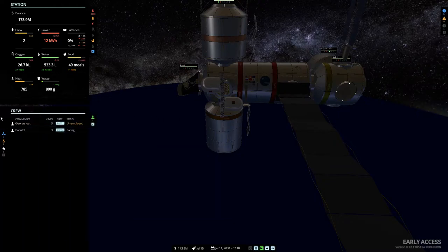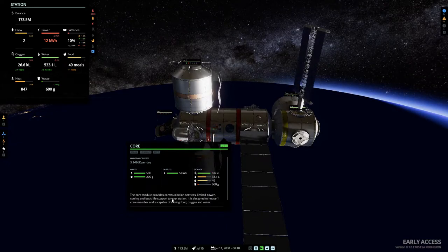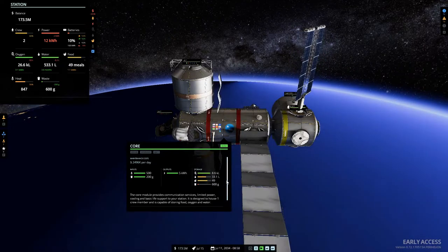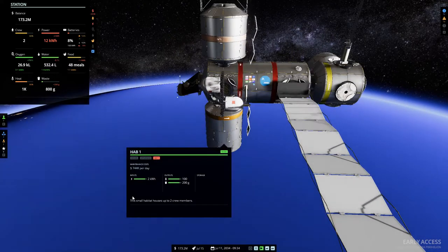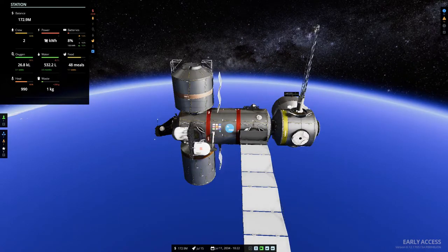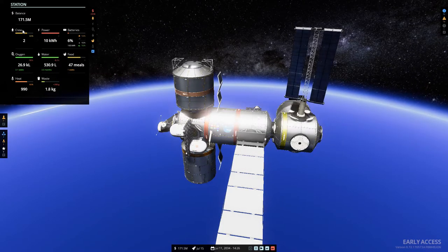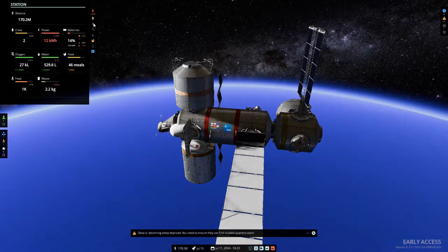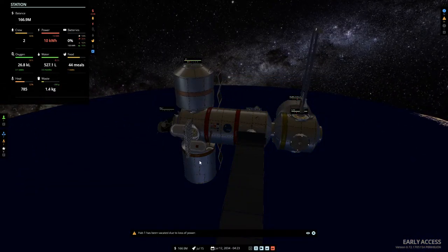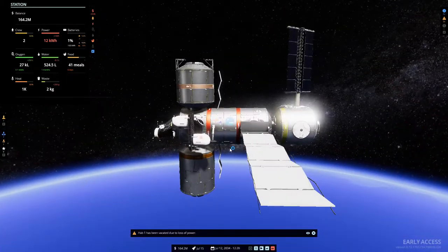Maybe they could have survived in the core with basic life support - one crew member. So I didn't necessarily have to build the habitat, because they could have stayed in the core, and that could be why we're having power issues. Our battery's charging slowly. Let's speed this up. We're struggling because we're running out of oxygen, but I can't build another solar array and that's really what we need to boost our battery.